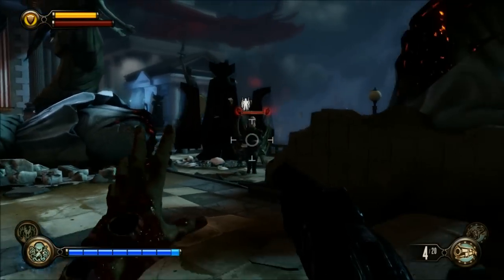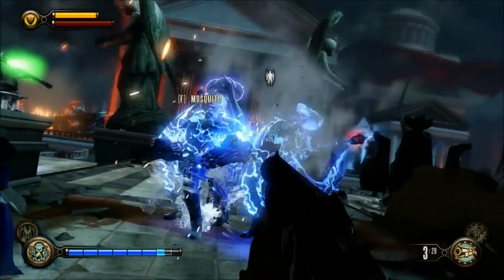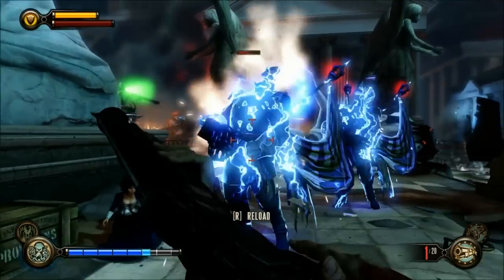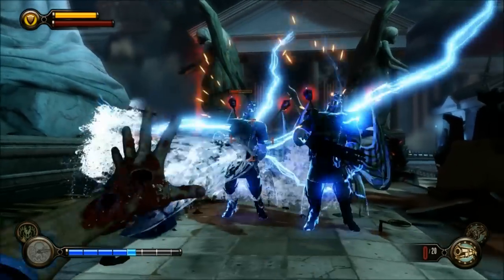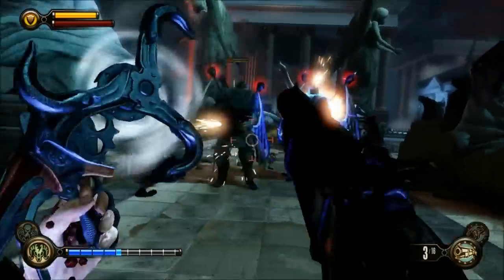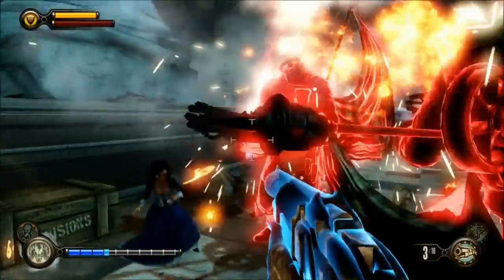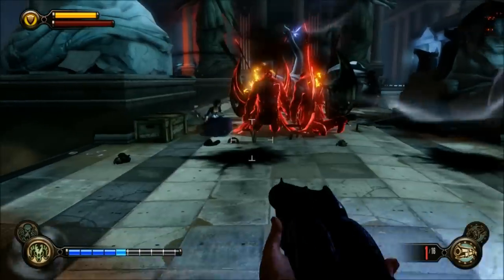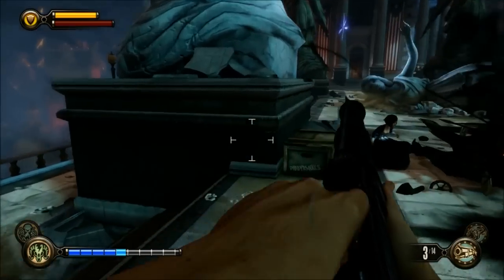I open the tear and pull these mechanized patriots over to me so that the rockets can hit them. Even though not too many rockets get over to them since they're dealing with other opponents, it frees me up. So I splash them with Undertow a little bit, short circuit them — splash damage, it's crazy.